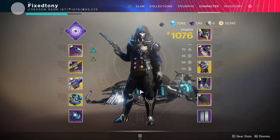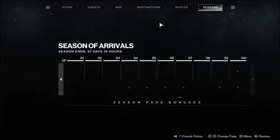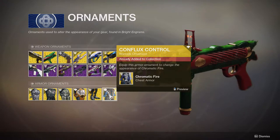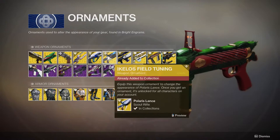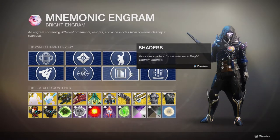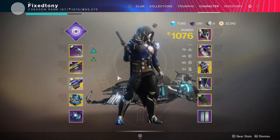I would love the ornament for this — the bright engram is dropping but I'm pretty sure they shadow nerfed it. I'm at 167 engrams and I've yet to get anything of value. I've gotten some ornaments but I'm missing two. I keep getting ghosts, ships, sparrows, emotes, sometimes just a shader and a transmat effect. The rewards in this game are really frustrating.